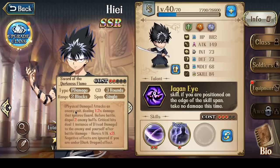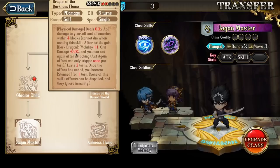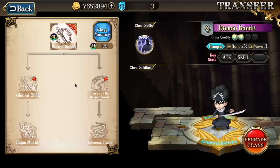His other useful skill, which he actually starts off with, is Sword of Darkness Flame — and we saw this skill used in the first battle. It's a physical attack dealing 1.2 times damage that ignores guard, and before battle you also dispel two enemy buffs. A Critical Hit deals one instance of fixed damage to the enemy and yourself equal to 2 times the hero's attack. Once again, negative effects are ignored if you are under the Dark Dragon effect. Hiei is very powerful with the AoE attack followed up by a single target strike, and he can potentially ignore guard as well as do heal reversal.